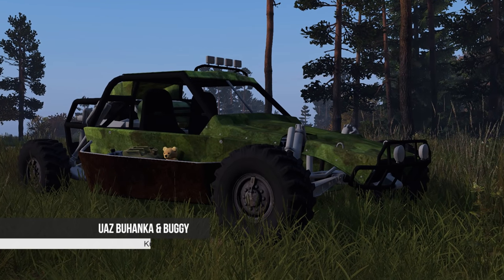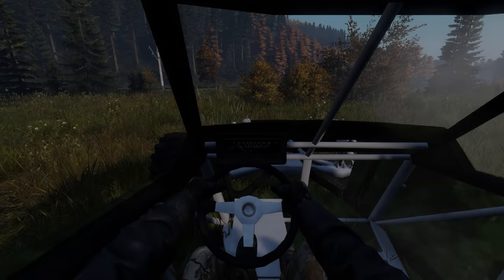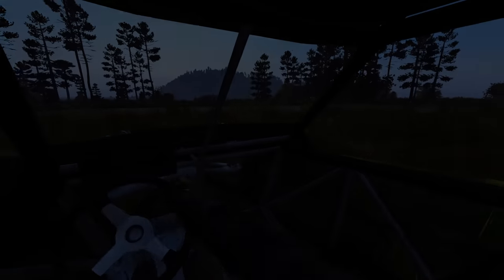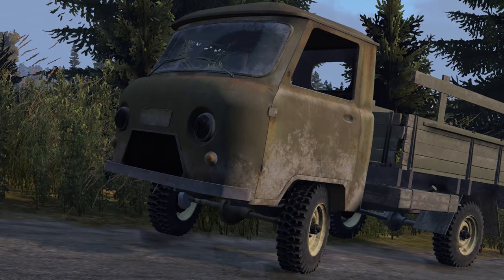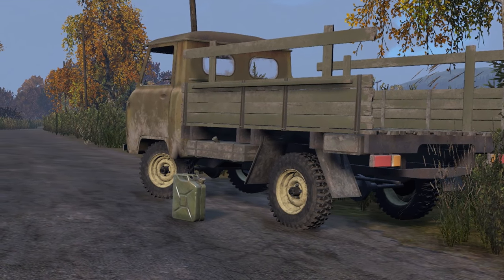Next up we have two more awesome vehicle mods by Koznikov, using the base foundation of Dino's vehicle mod that he'd created, just using a model that Koznikov has put together to create an off-road dune buggy style vehicle and a UAZ truck. Both of these are fully custom with custom wheels. The buggy was my favorite to drive around, but there's a lot of detail and care put into the UAZ and it does look the part.